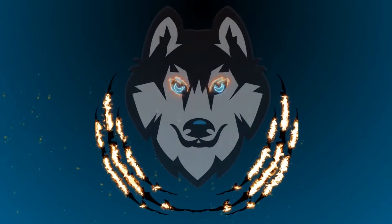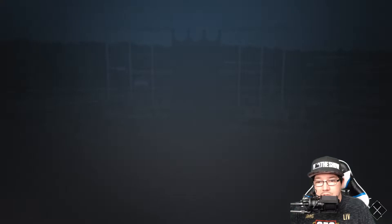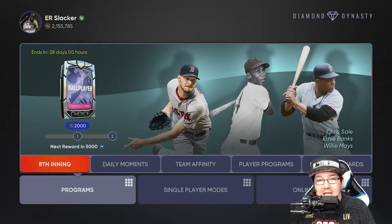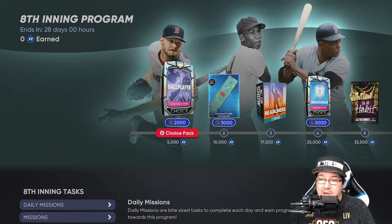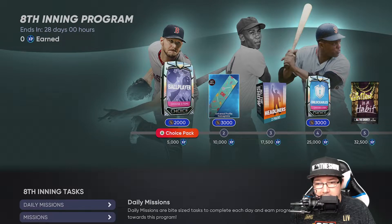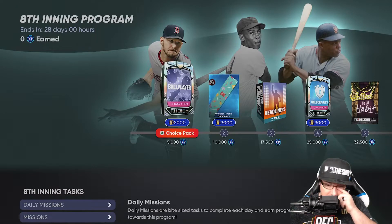So without further ado, let's get this one started. The first thing is the players we're going to get. You can either click on it to get to the eighth inning or you can go over to programs and eighth inning is locked and loaded, ready to go. 28 days fresh on this one. So make sure that you jump in here and knock out some of these. Basically to do all this, you're going to need XP earned in this whole program in order to get the three guys.